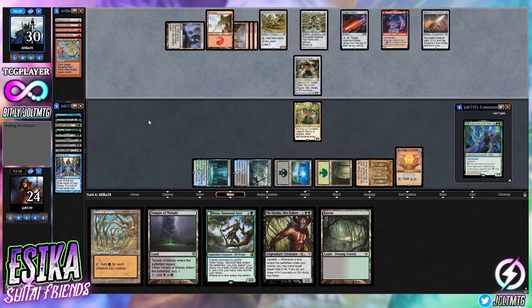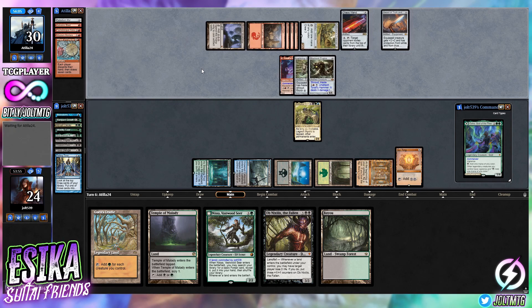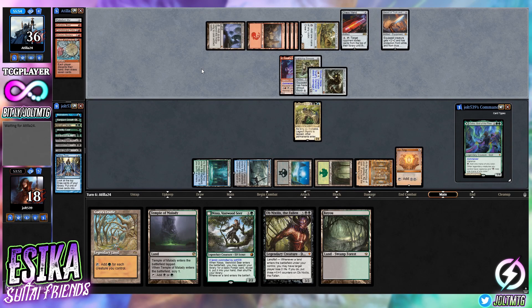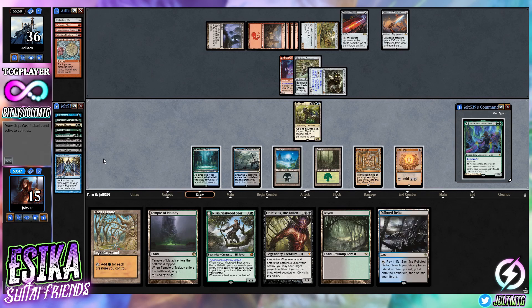That's going to be Wurm Coil Engine — we've got a clock on our opponent. We have Gaea's Cradle. The only good thing is we can chump block on Wurm Coil Engine — it lets them get ahead on life but we have some removal. It's a 6/6 with lifelink and deathtouch. Toxic Deluge is in the graveyard, but we can find Damnation at some point for a board reset. They swing in for six, dropping us to 18. As long as we get creatures on the battlefield that'll be important.